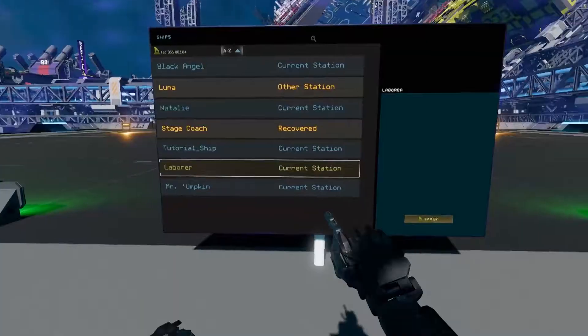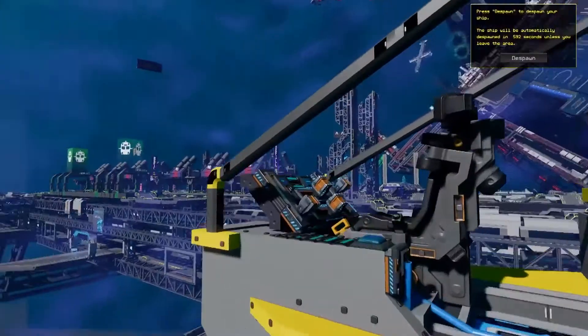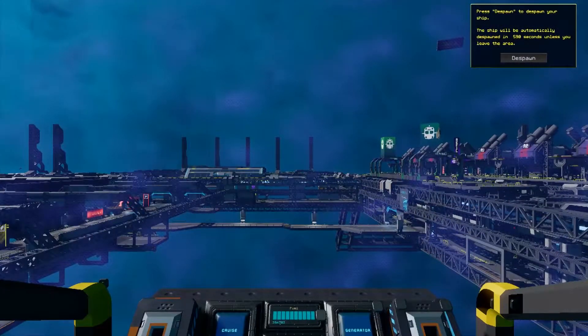To get started on your journey, head over to a ship spawning terminal and spawn your ship. Then set a course for the large blue foggy wall.